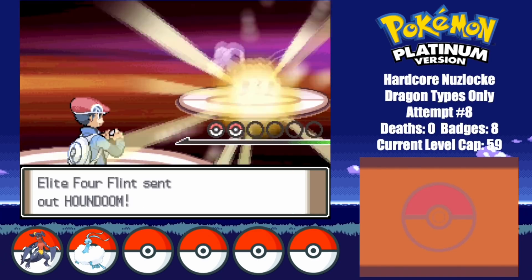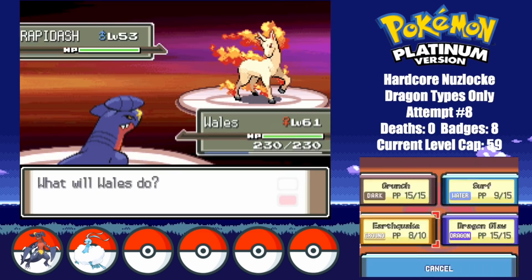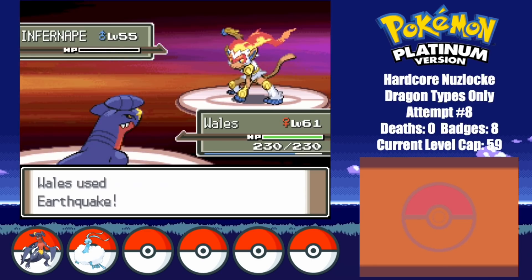Now I have to take on Flint. He shouldn't be too much of a challenge due to Whales' typing. Houndoom goes down to a single Earthquake, and so does Magmortar. Rapidash is also an easy 1-hit KO, and so is the rest of his team, as each member falls to a single Earthquake.